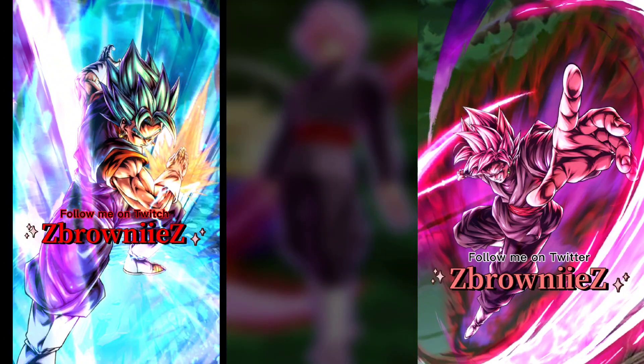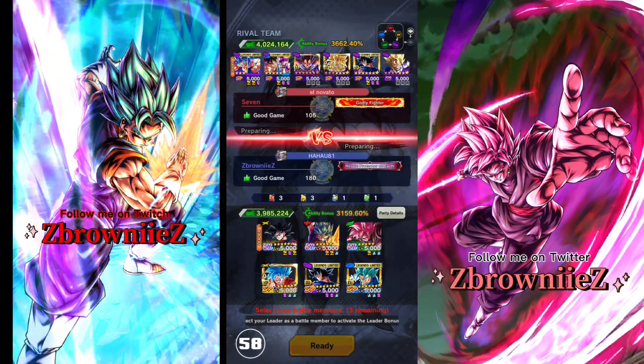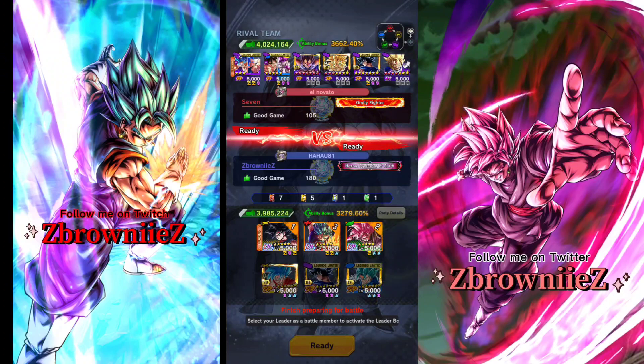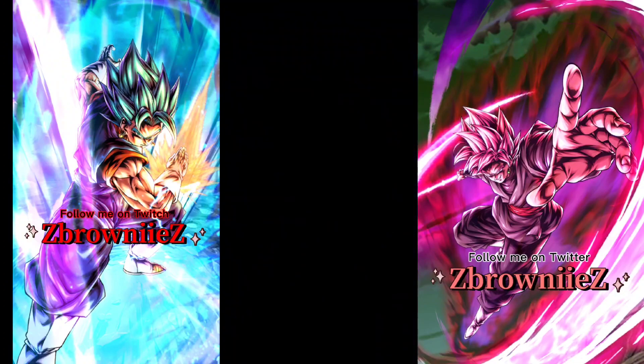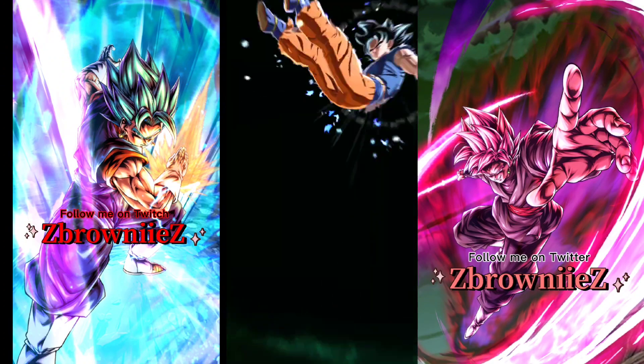They have good synergy — each one of them were at the top of their meta each time, so it's kind of crazy to see how they fell off. Anyways, on to the next match. Okay, final match! Looks like we're going against a mono-purple team. We should be good with the Ultra UI, but we shouldn't sleep on the opponent — he can very well just play insane and outplay me completely. He has the godly banner, so I'm pretty sure he must be good. Let's start our final match.